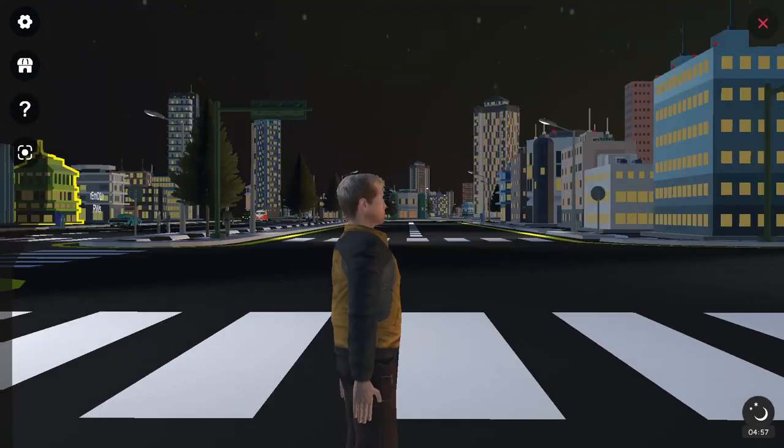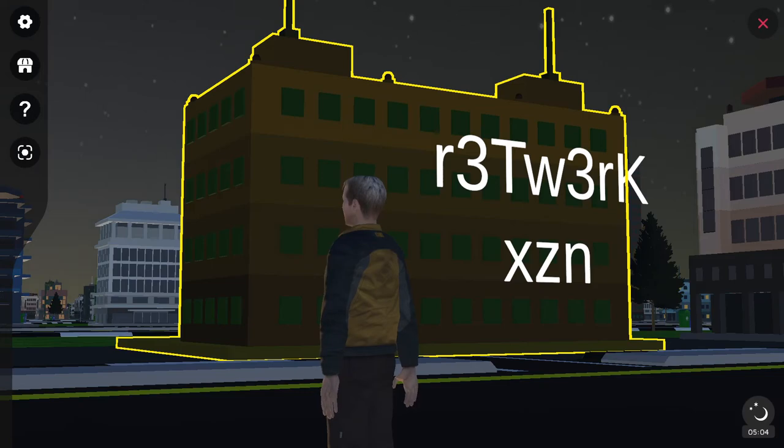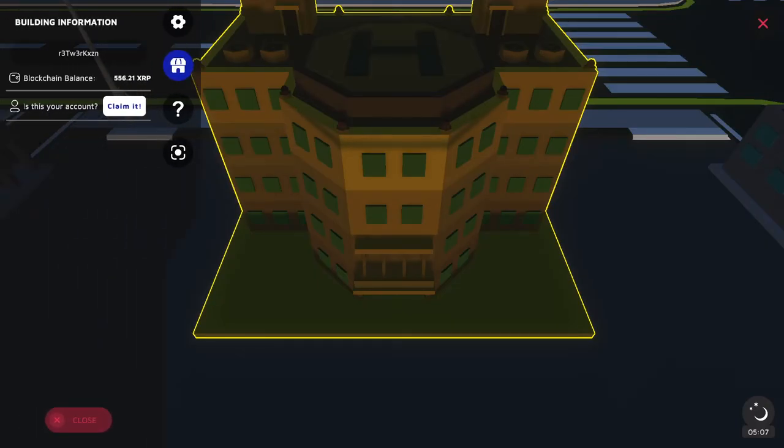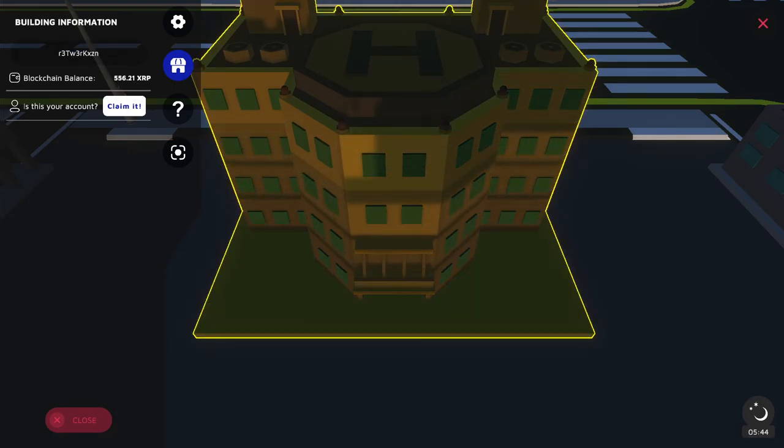You can see a lot of buildings around, so let's just click on a building. You right-click on a building and it tells you the address, it tells you how much balance is in that address, and if you wanted to claim it. You can't just claim any building — you have to be the owner of the wallet.